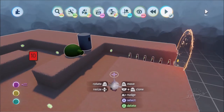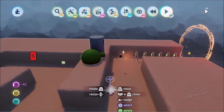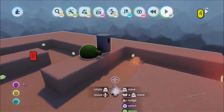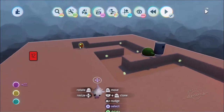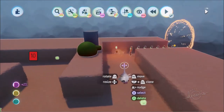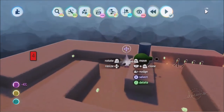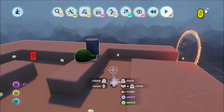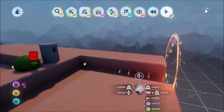Greetings friends and welcome to Let's Make a Tower Defense part five. Last time we made some cool towers, but in this video we're going to go over how to make a tower builder - one of the key elements of tower defense is actually placing your towers and being able to choose where they will be, using strategy around the actual placement. We want to give the player the ability to choose where the towers will be.